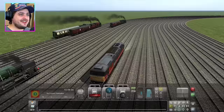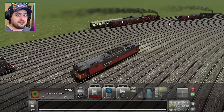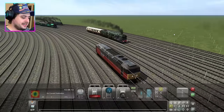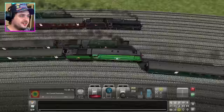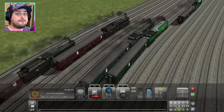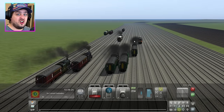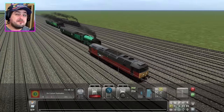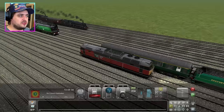Coming up to the first corner with the 8F in the lead, followed by the Royal Scott. In third place it is the Castle Class, the Earl of Mount Edgecombe. Fourth place is Clanline. Fifth place is Cheltenham, the Schools Class. Look at all these engines go - this is amazing! The Jubilee is falling behind, although the Jubilee has got massive wheels so it's very slow to start, but when it gets up to speed it might be different.